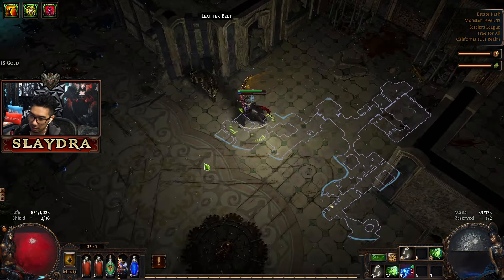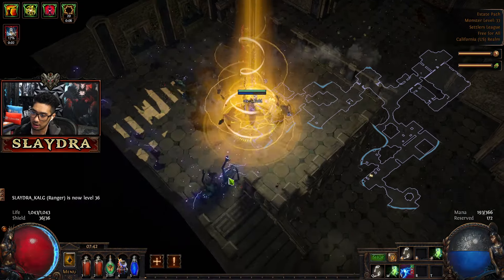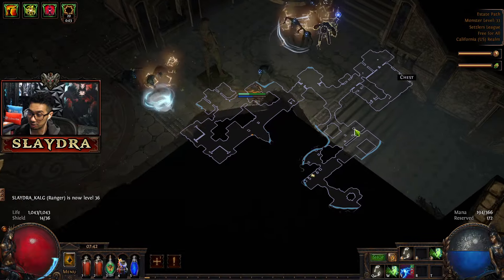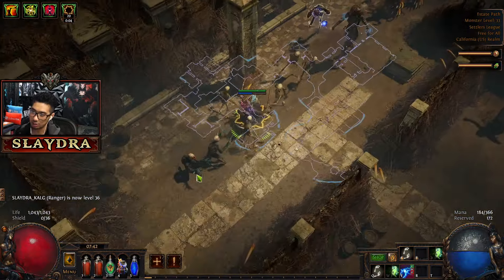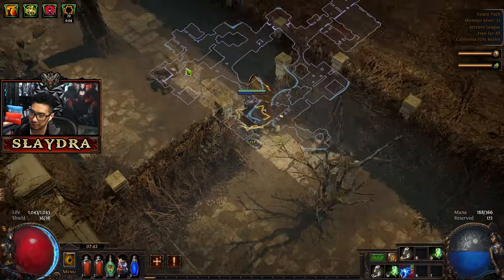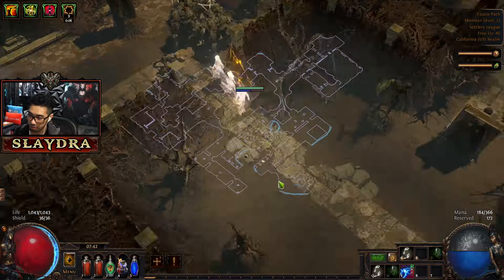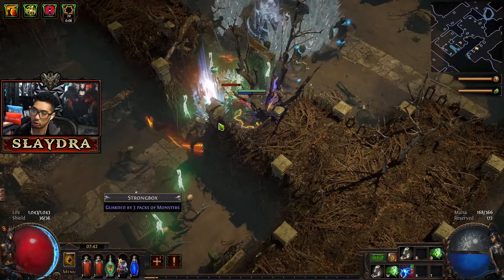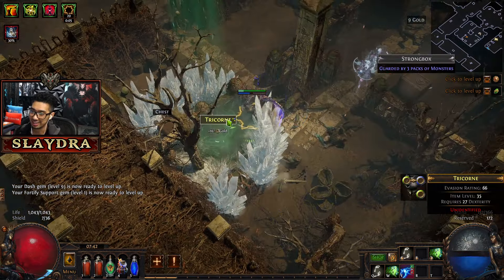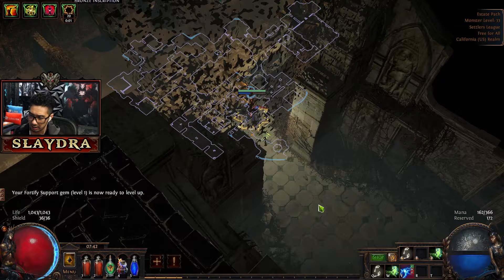Now that we have triple pierce on our attacks, our clear speed will be excellent. There are side bosses you can find in these areas that change every time. The layout may shift too in terms of where the exit is — we're looking for the exit right now. It's usually up and to the right, but it looks like they changed it up a lot. We're going this way now.